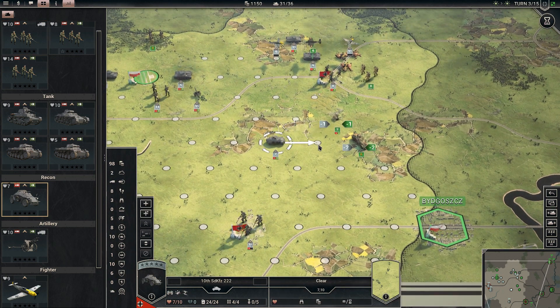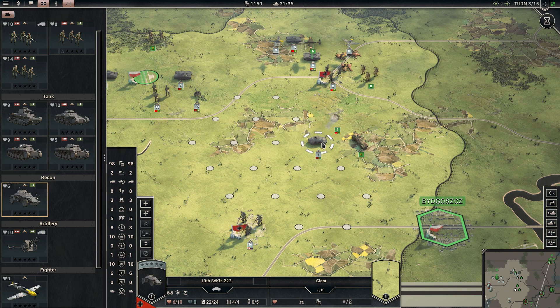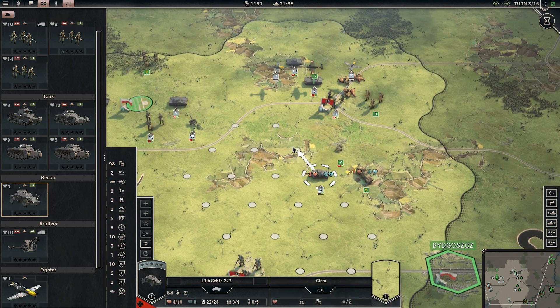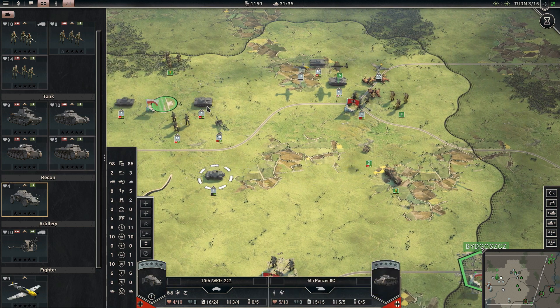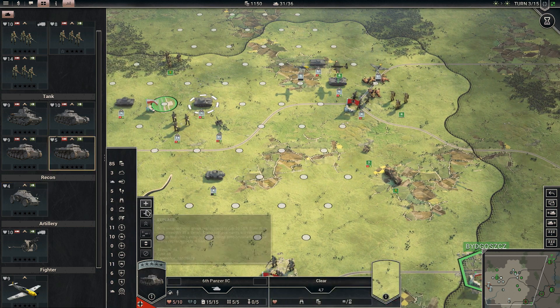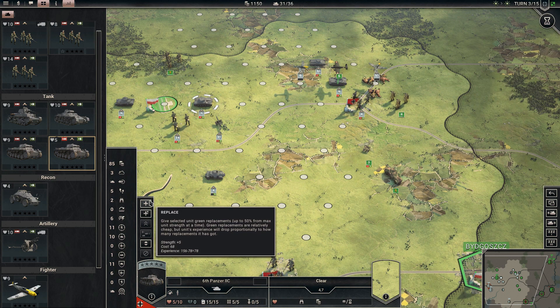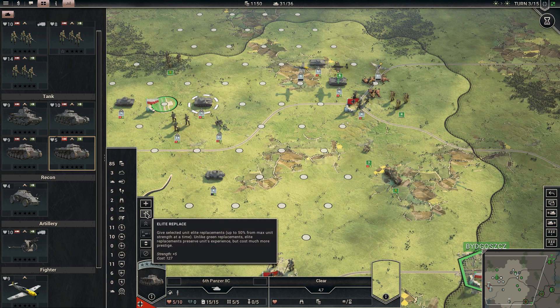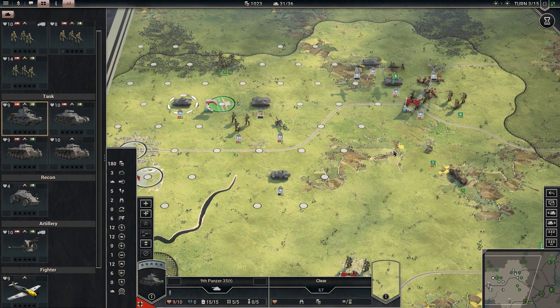I'll go ahead and attack here, but after this I'll probably replenish this recon unit before I do anything else with them, although I may not get the chance so we're going to pull them back. Thankfully we can attack and then pull back with recon. Now here we're going to do replacements: regular replace gives plus five to strength and costs 68, but I lose experience. Elite replacements cost 127 but I don't lose the experience that way, so we're going to do that.